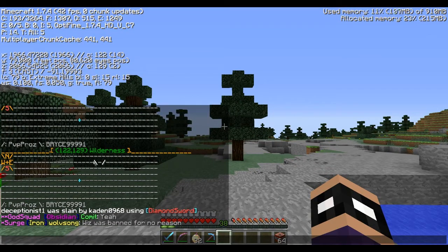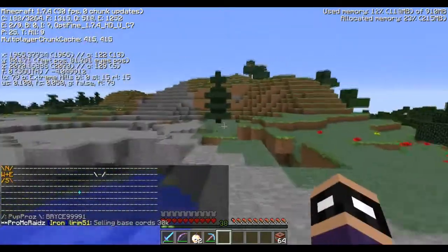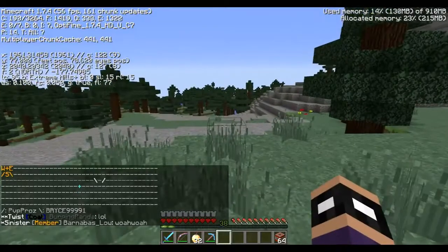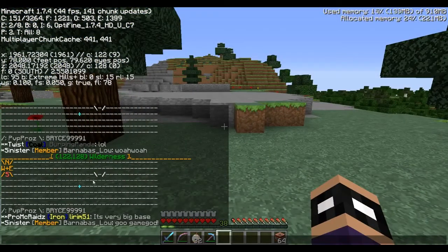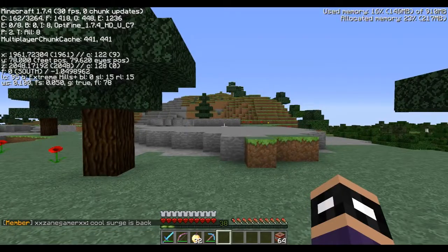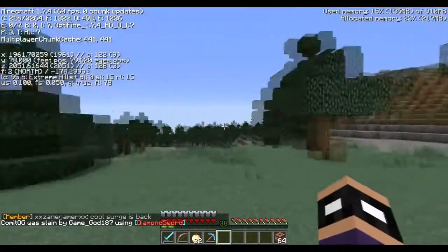Now let's figure out how to navigate to a faction base using the map. If you look at this map, this forward slash symbol is owned by Bryce9999. Let's say they're enemies and we want to locate them. The very middle reticule — that crosshair in the center — represents you, the player. Each line on the grid represents one chunk, and a chunk of land is a 16 by 16 piece of land. Reading the mini map, we need to go two chunks north and then four chunks east to reach Bryce's claimed land.